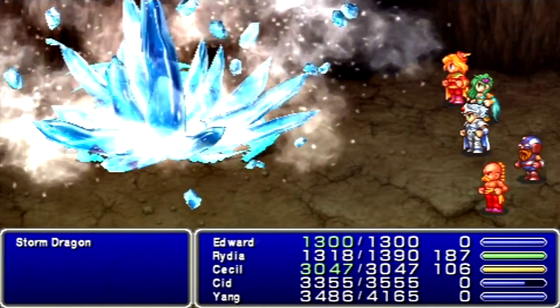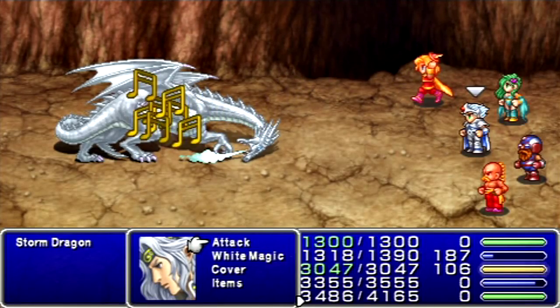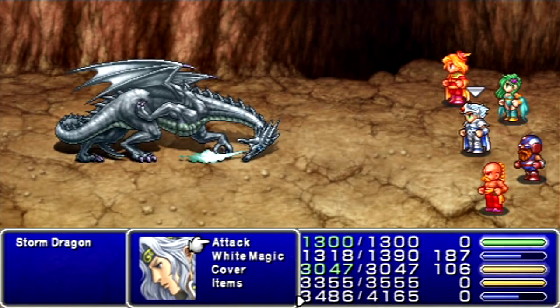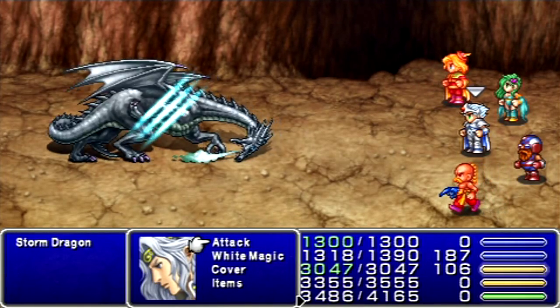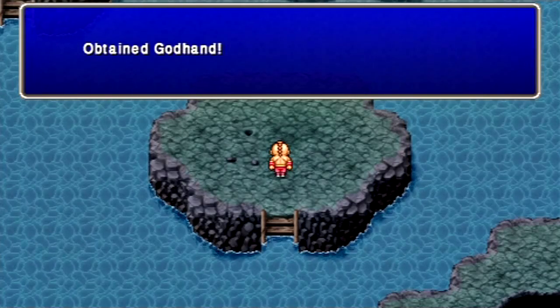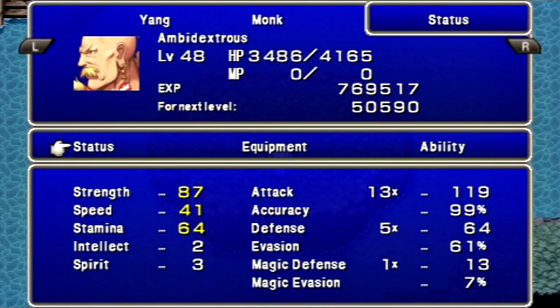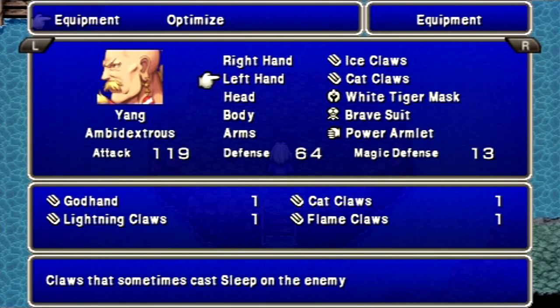Once you get double Spider Silk on him, that's pretty much all you need to worry about. You don't even need a dedicated healer — that's why I didn't bring Rosa or Porom along. With Edward and Yang you can just kill these guys so fast. Their speed is so high that the only way to really take advantage of it is with Berserk, because you can only enter commands so quickly. Yang has 87 Strength, 41 Speed, 64 Stamina. He's already got plus 5 from the Cat Claws to Strength and Agility.